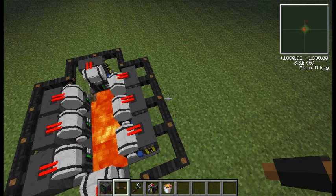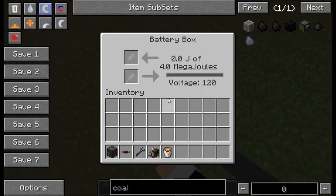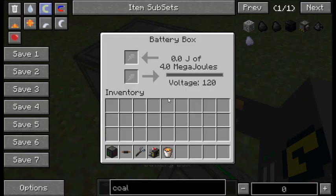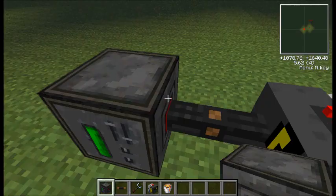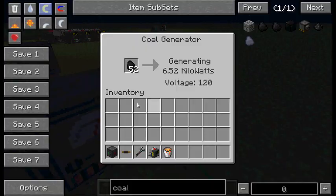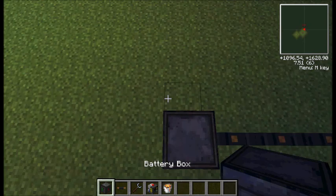We'll just wire these up quickly and stick a battery box down. It's going in the wrong way, so just turn it around — there you go. It's generating a good amount of power because there are multiple running. From just one heat generator you won't really get that much power compared to this setup. The coal generator over here is full and still generating, so it's going to waste your coal if you leave it running — I'll show you how to handle that in a later episode.